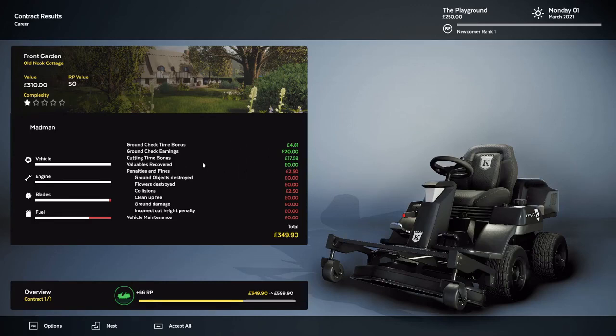It tells me I got a bonus so I did it before the time on there. Ground check earnings — got earnings for checking the ground before I went. Cutting time bonus is 1759. There's the ground time bonus. That's checking the ground and then the time for finishing. Valuables recovered — I guess I didn't find any valuables. And then I got 349 pounds 90 for doing that yard.